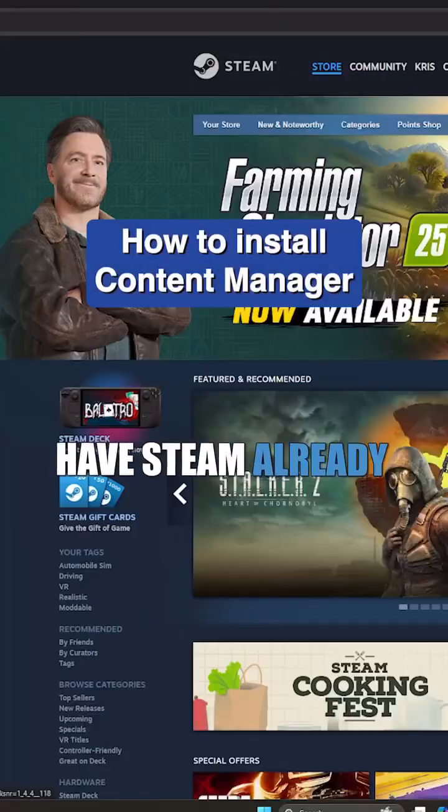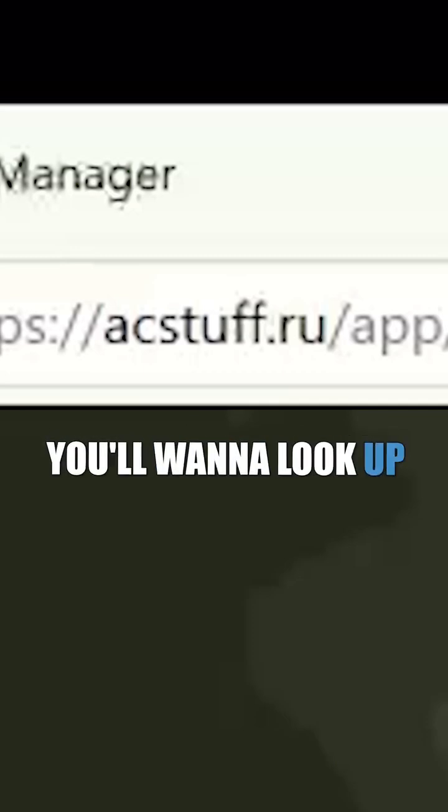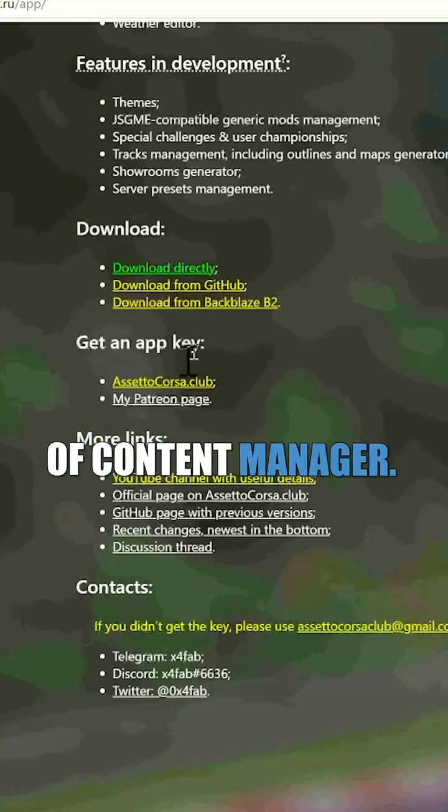To get started, you're going to need to have Steam already pre-downloaded alongside Assetto Corsa. Next, you'll want to look up ACStuff.ru, which will bring you to the page where you can download the lite or paid version of Content Manager.